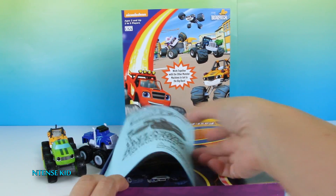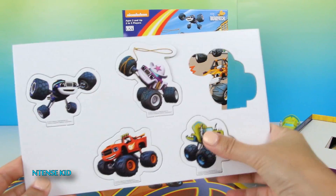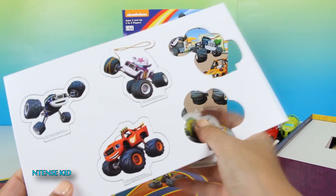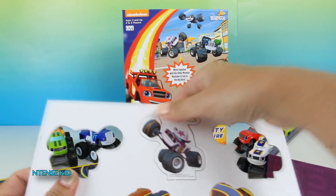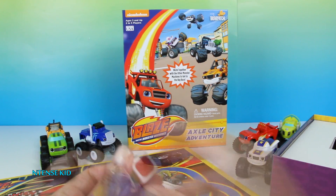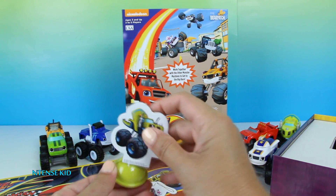It includes a set of instructions, a two-sided game board, our Monster Machines with stripes — Zeg, Blaze, Darrington, and Starla. There's also a six-color die and the stands.